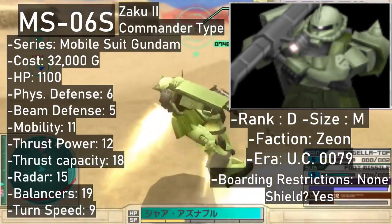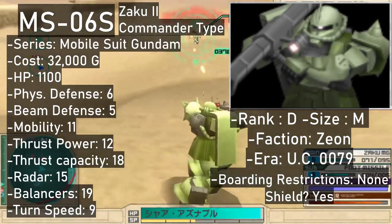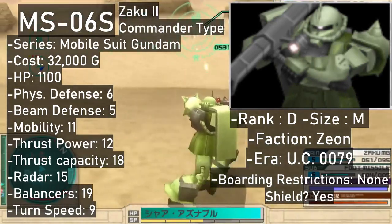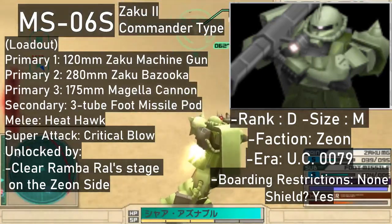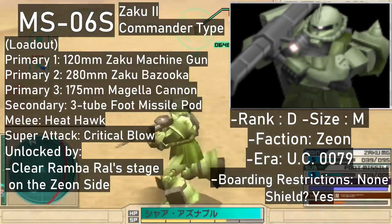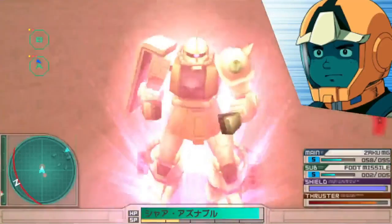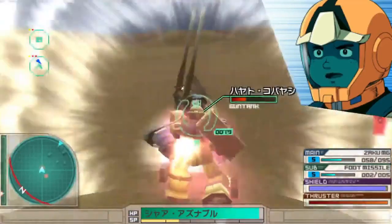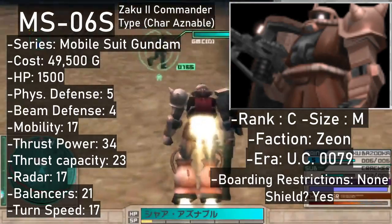It has a commander variant, the Zaku II S-Type, featuring better specs and slightly bigger ammo pools. Still a D rank, but a better performing one. The loadout is almost identical to the F-Type, but the secondary slot's grenades got replaced by foot missiles. You can get this one for 32,000 from the store once you beat the second 0079 Zeon stage — the one with Ramba Ral. The super attack is also much flashier, with the machine doing its best to beat the enemy into a pulp.